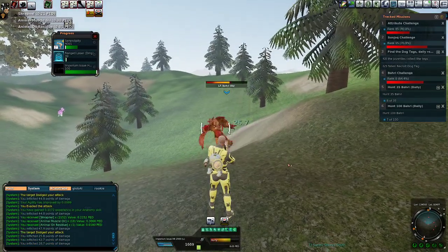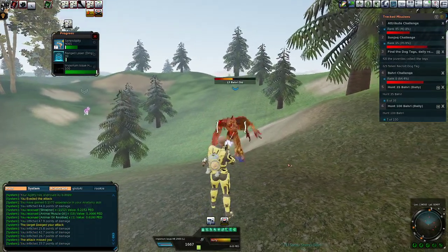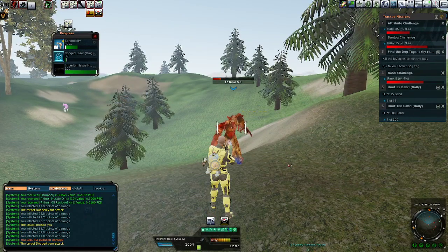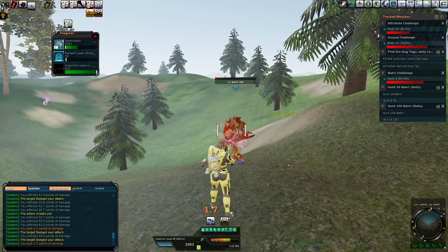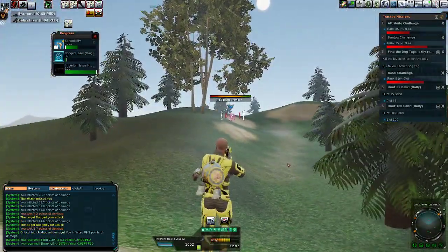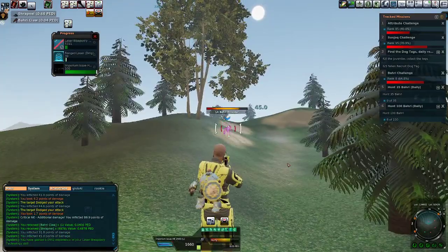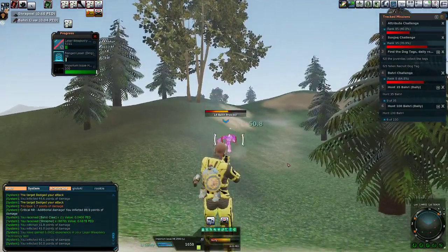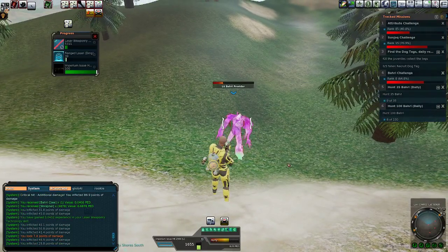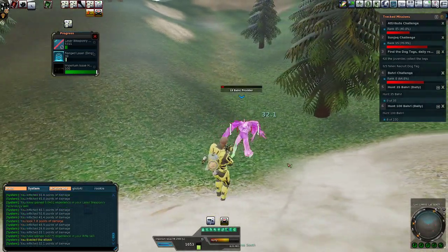These aren't too expensive to kill. I started with 200 PED in ammo today, and we'll see if I have any left over. Oh, there's the Bahri cloth — that's the other thing that gets used in some of the carpentry and furniture blueprints. That cloth is a little rare, so that's cool that we got one.